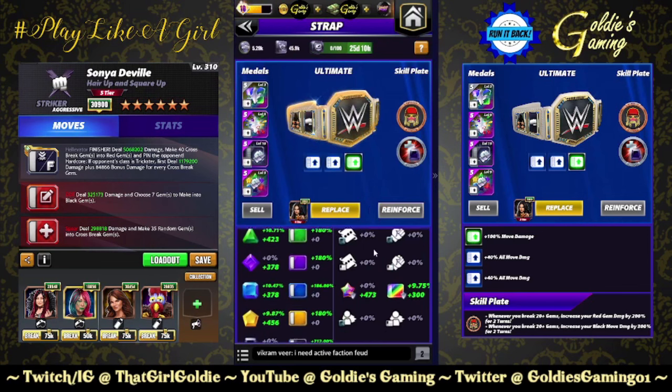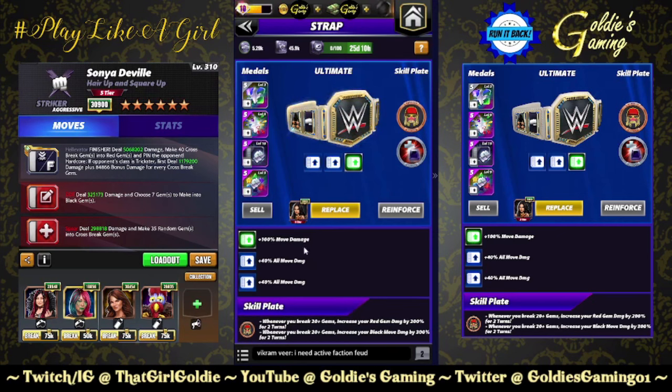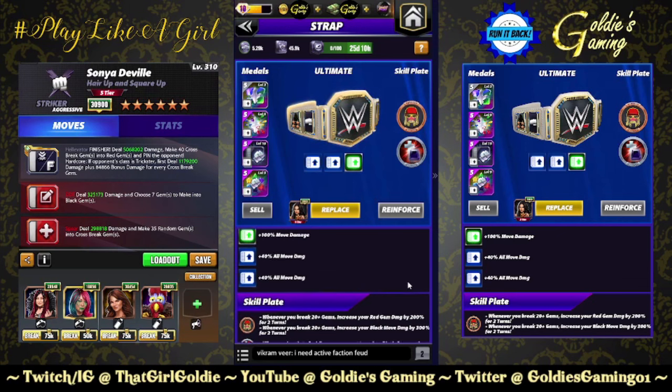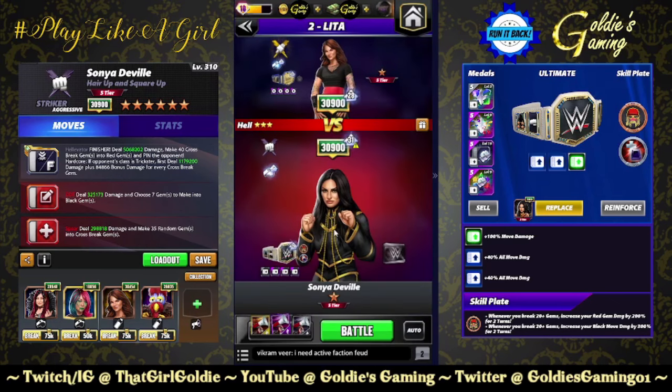I've been sitting on this belt wondering who I would put it on. I have a 100% move damage belt for modern female striker. Shayna was holding it for a little bit strictly for the reversal, but I think I found a new home for it. So 100% move damage on the belt, two sets of takedown twos — shout out to Rob Van Dam for letting me use his metals. We're using the Hogan plate — whenever you break 20 or more gems, increase your black move damage by 300%. So once the Hogan plate triggers, we're getting 712% to the finisher. Sometimes you gotta take a hit to make a play. So we are going to just kind of swipe on turn one to absolutely annihilate Lita on turn two. She has 15.3 million health — I don't think that's going to be enough, but it's what we have.